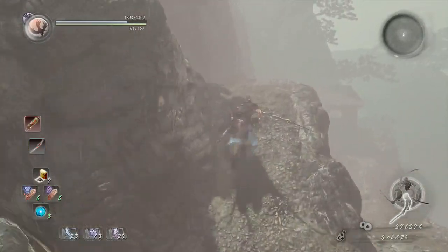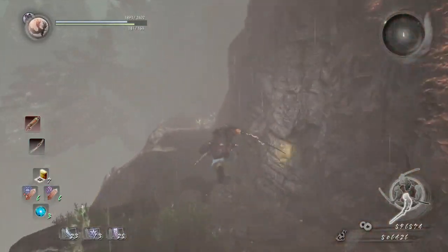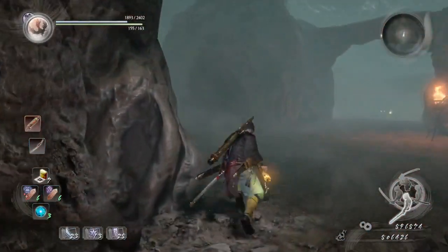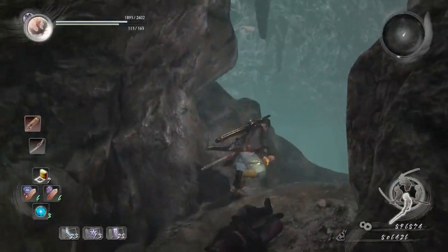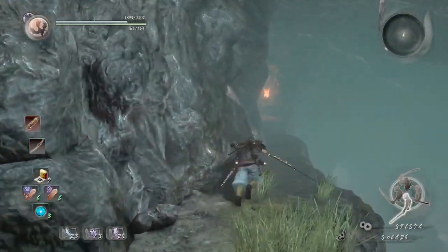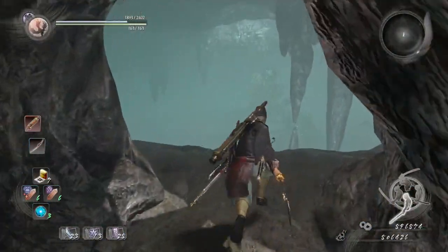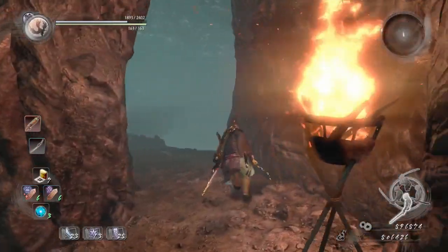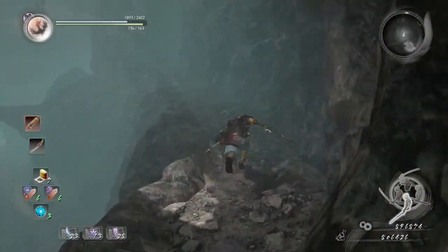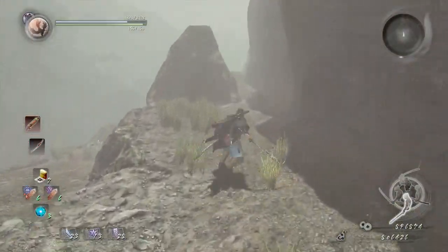Go up the hill and inside this cave, take a left — there's going to be a Yokai up there, watch out. Go across the bridge and hug the left side of the wall. There'll be a cave on the left side where you'll find the next Kodama. For the next one, be careful — there are a few Revenants in front of you along with bats in the cave, and archers that will try to take you down. As soon as you exit the cave, immediately go right and all the way down to find the next Kodama.